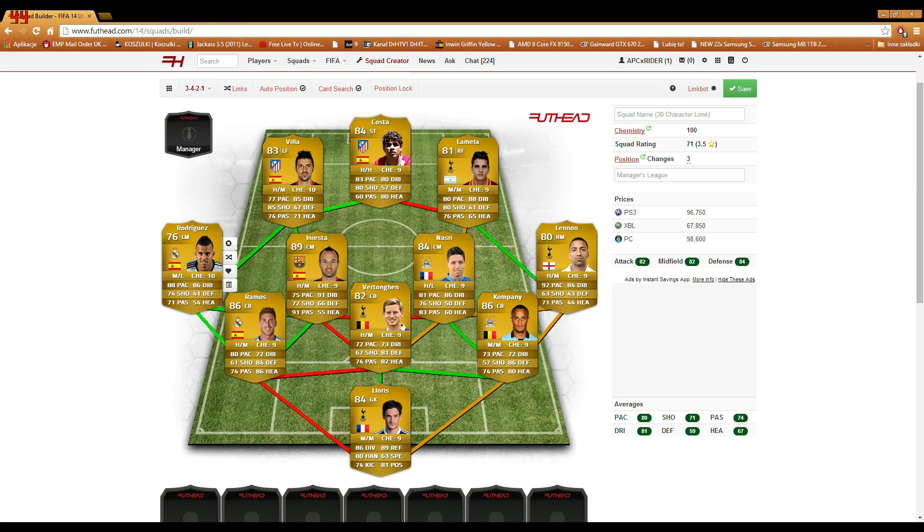Then we've got Iniesta and Nasri — they are over-the-top through ball specialists, really really good at doing that through ball. And I think that's the most played style in FIFA at the moment, purely because it's overpowered. Then up front we've got Lamela and Costa.